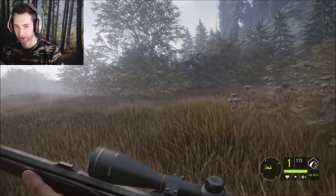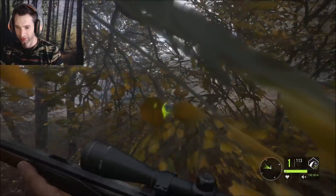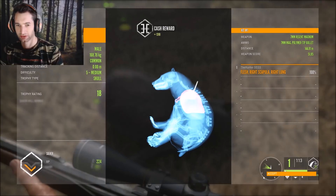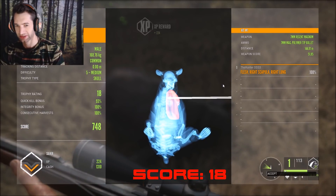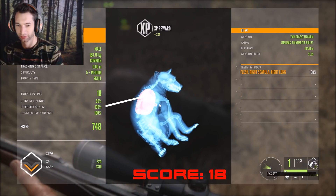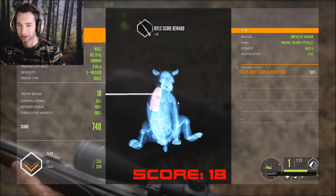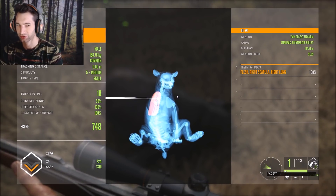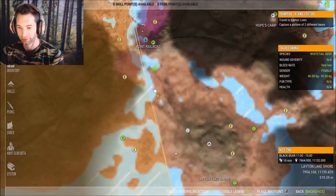Here's our bear down right here - he ran probably 40 or 50 meters and then piled up. He's a decent male, 18 score, but we only got a single lung. That's how strong the 7mm actually is - you can get single lung and it still brings down the black bear rather quickly. We have a 93 percent quick kill bonus. He scored 748 total, 18 trophy rating, and we got 1310 cash and 224 XP for that - about a 144-meter shot.